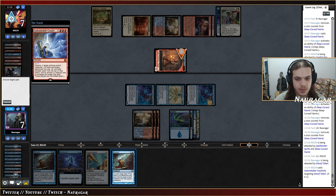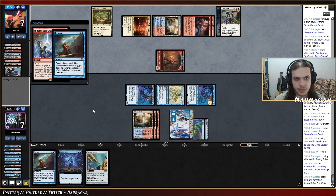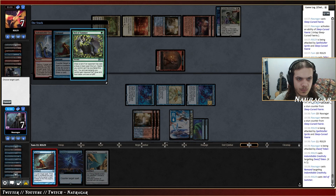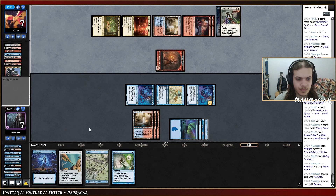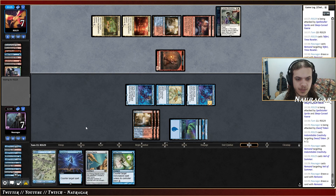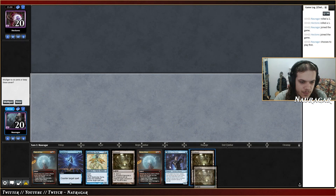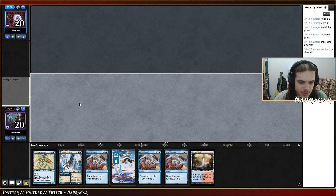Down to seven — there's the Creativity. Remand. Veil of Summer or something — Remand Veil of Summer. Spell Pierce — okay, the game is over. Nice.